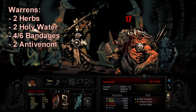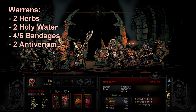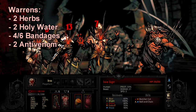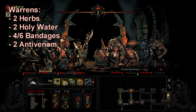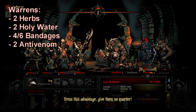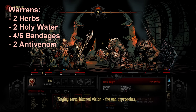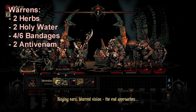For bandages: on short missions I take 4, and on medium or long missions I take 6. This is because Butcher Pigs are very common and show up in most monster matches. The Warrens traps are little buzz saws with a chance to apply bleed, so bandages help with that. There are also Rack of Blades curio that require a bandage to open safely for money, so there's no real negative to bringing extra bandages.